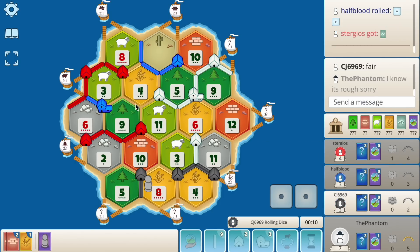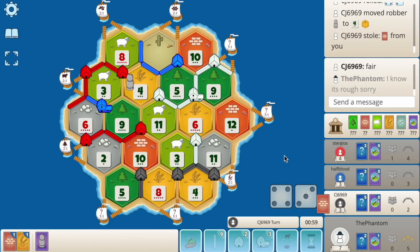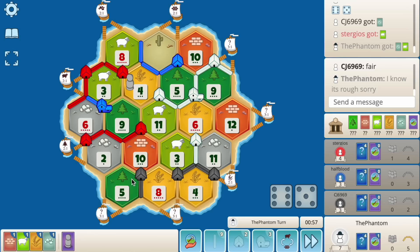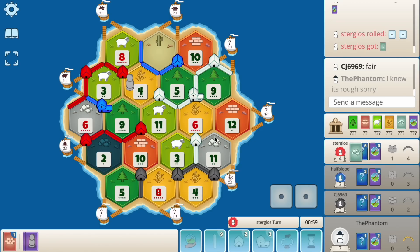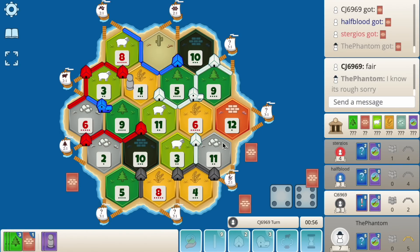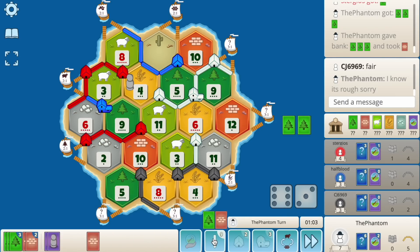Blue is kind of dead — no wheat. So any trades I can get with blue are really good. Eight hits again. Blue builds a road. He fourth-ones all his wood for another brick — two really expensive roads for blue. Ten hits and an eight. I think just passing is fine. Another ten. So that's six and six — our nines and fives are huge now. Black builds it — wow, black's going to be fighting me for road big time. Two hits. We need a five or nine here.